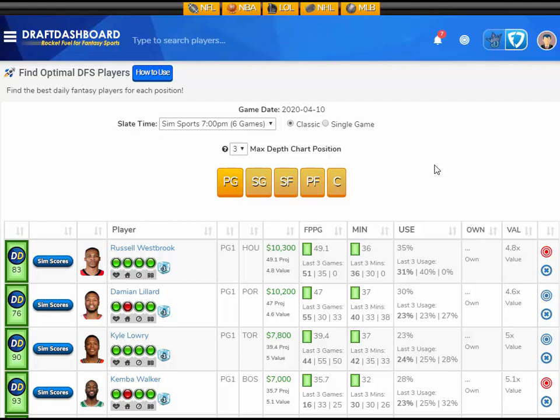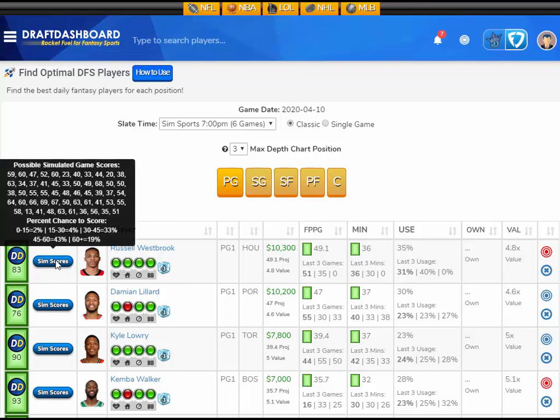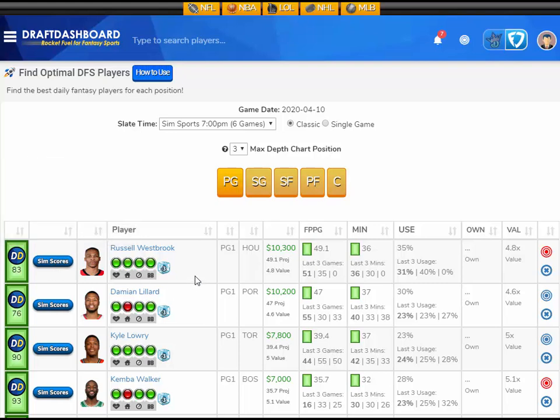At the point guard position I like Russell Westbrook — kind of an obvious pick, but it's important to get the studs right. He's only a hundred dollars more than Damian Lillard and he's the better player by far in this simulated game. He's projected at 49.1 fantasy points, that's 4.8 times value, at a $10,300 FanDuel salary. Looking at his sim scores: only a 2% chance to score 15 fantasy points or less, a 4% chance for 15–30, a 33% chance for 30–45, a 43% chance for 45–60, and a 19% chance to score 60-plus fantasy points. Huge upside — I'll take him for $100 more than Damian Lillard all day long.